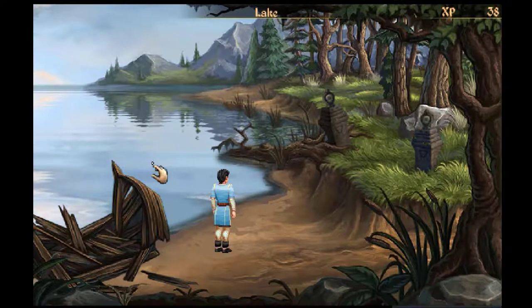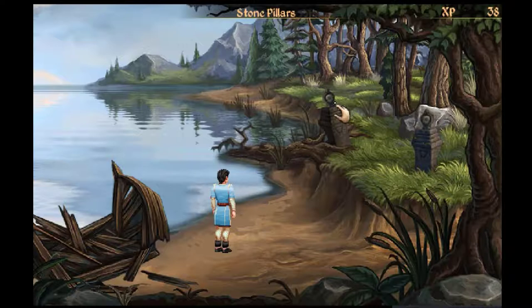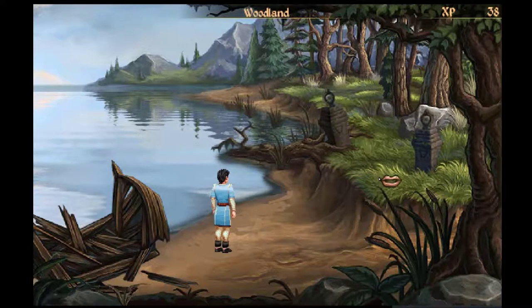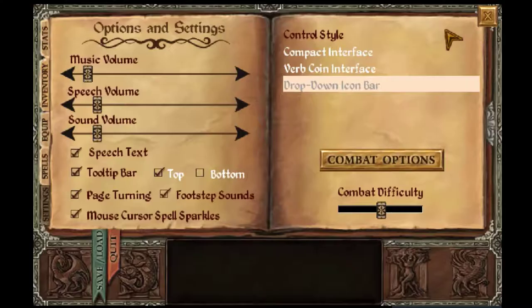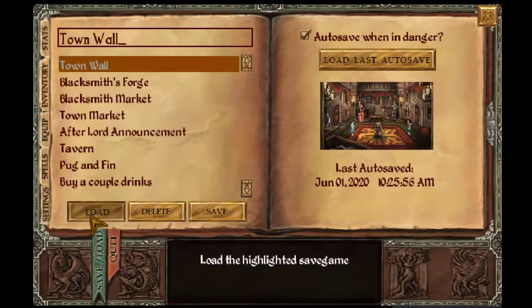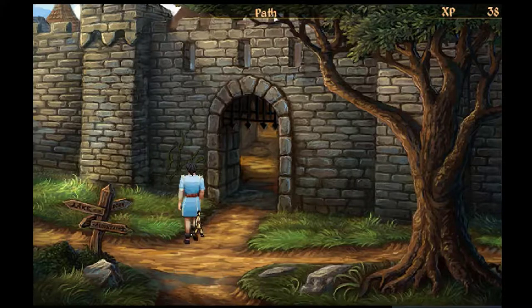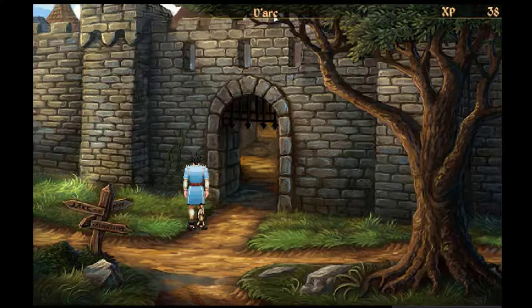We're going to have to find another way of getting across. I've saved the game at the town wall. We need to go into the town and ask some questions from various townspeople — perhaps we can get some help obtaining equipment that will help us travel across the lake.